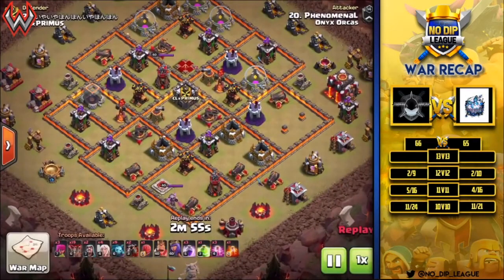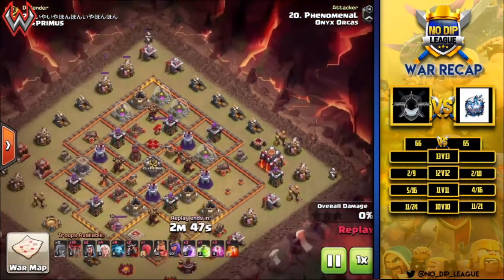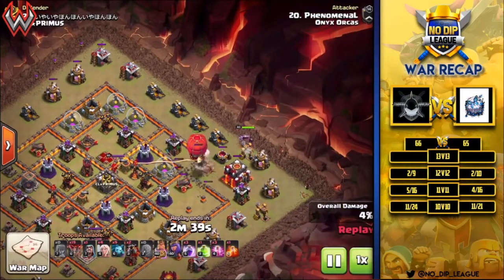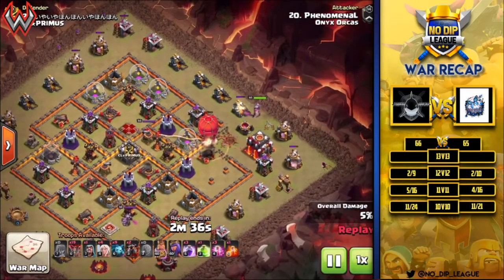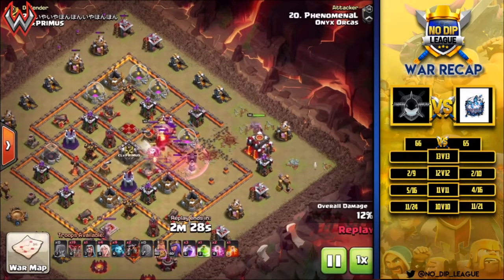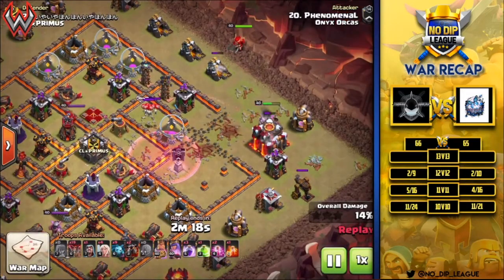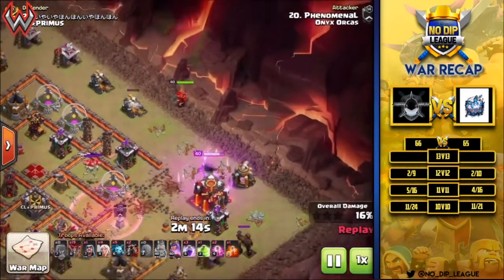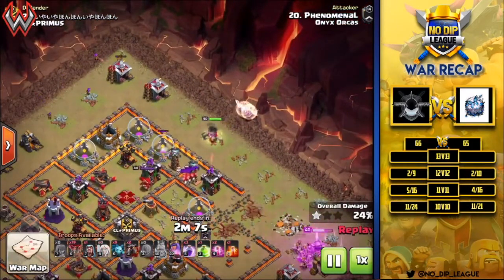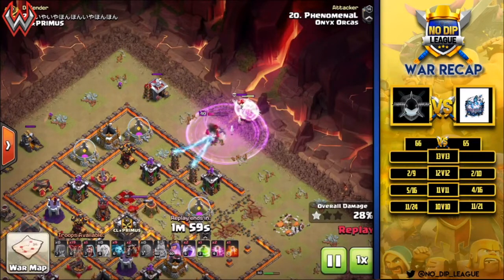Some 10v10 action here — a phenomenal queen charge LaLo coming in. Starting off with a couple of troops on the top side picking off buildings, then the slammer and king come in. The slammer gets an air defense, an inferno tower, and a wizard tower — huge value. He drops a haste for the balloons out of the slammer. The king hits his ability, finishes off the town hall, and moves on through those buildings. The queen steps up, gets the healers, and starts her charge into the base. A rage spell is down but she's taking quite a bit of damage from archer towers and Teslas.